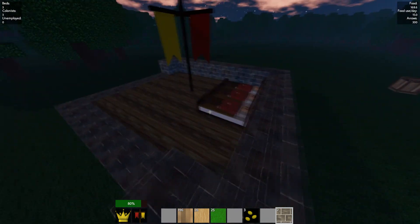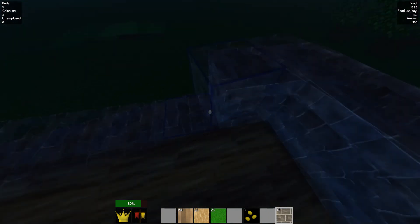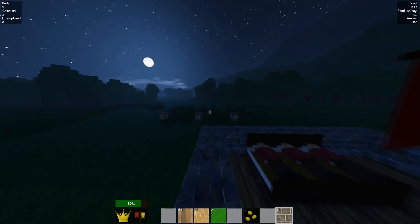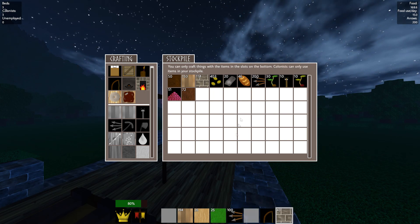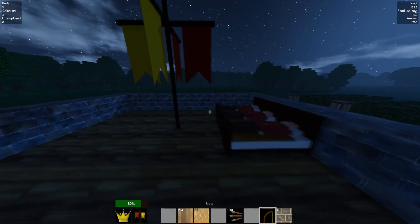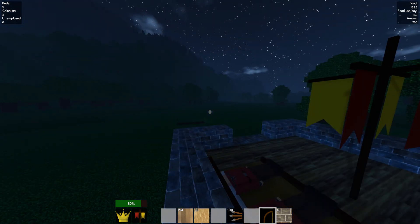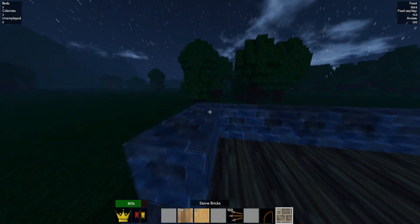A two-block wall should be enough for now; I shouldn't have to worry about zombies getting in just yet. Let's see — I made it three wide on accident, that's not good. It's definitely nighttime; I'm gonna need a bow to defend my villagers. I toss the wheat and grass to free up inventory. I don't see any zombies just yet, but they're out there — there they are, walking in the distance.